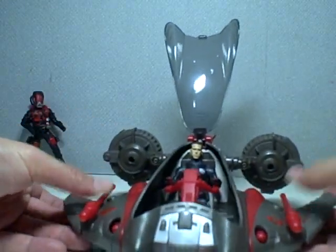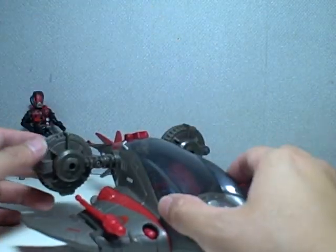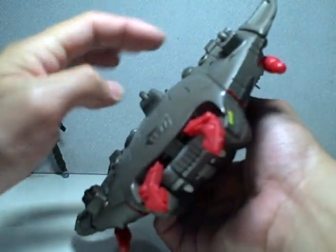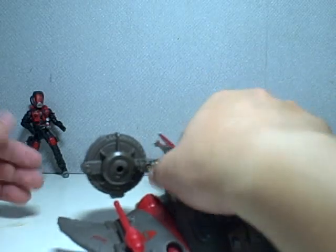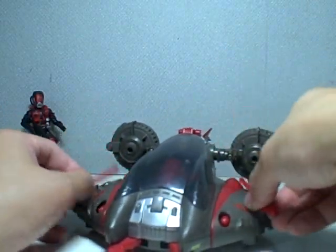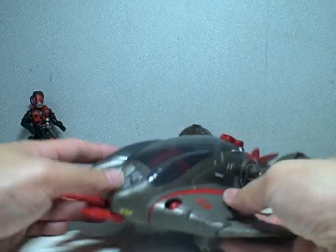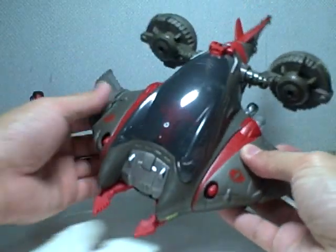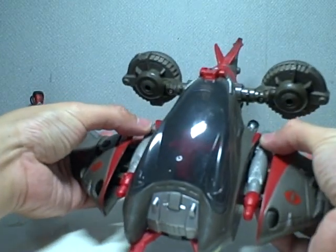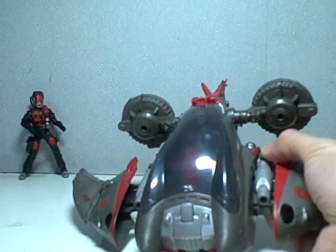Duke fits in very well. Let me close the hatch. This vehicle comes with wheels — even though it's a submersible — three rolling wheels that roll very smoothly. It comes with four missiles: two extras which you can mount or remove to make it more movie accurate, and two others that you can't fire without opening the wings or fins. They have great spring power, which I'll demonstrate. Very nice.